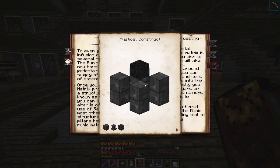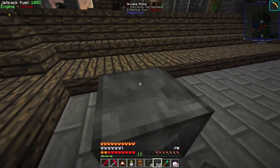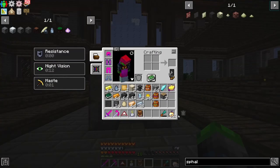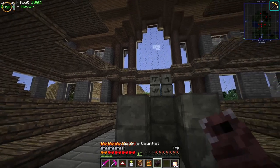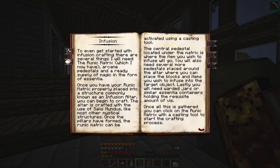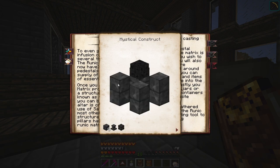We need eight stone - I wish I would have thought about this earlier but oh well. It's not centered - it looks terrible. Wait, how do you click it? You may click the runic matrix with a casting tool - that's all located on the matrix. One, two, three, four, five, six, seven, eight.